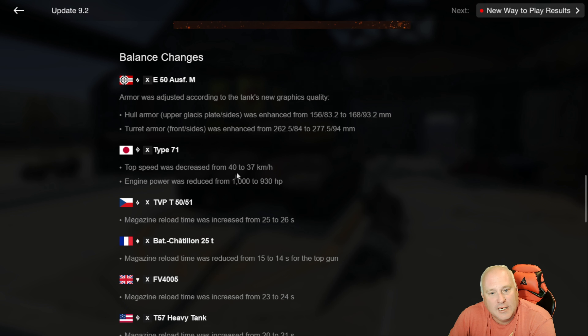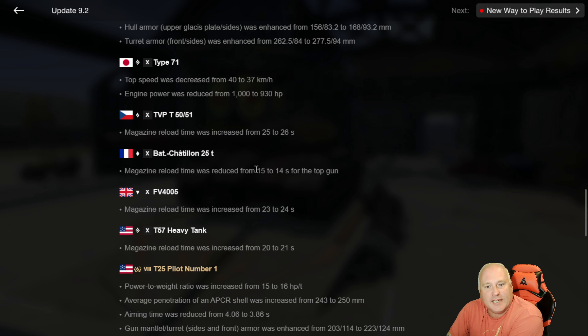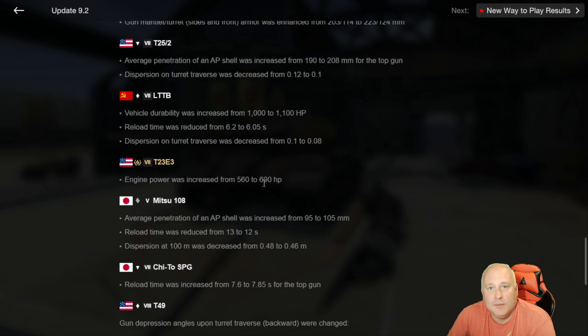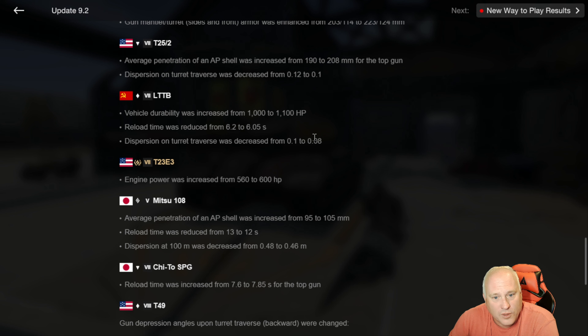Like the Type 71 — it's just too strong, it needs to get slowed down a little bit. The T25 Pilot was sold for really cheap not too long ago, and it got some really nice improvements: increased power-to-weight ratio, increased pen, and reduced reload time, so that should be a nice little fun tank to play. The LTTB, which is near and dear to my heart — used to be one of my favorites — nice to see it making a comeback. It's going to get a hundred extra hit points, which is 10%, plus reduced reload time. The pen is just horrible on it, especially with the meta of all these heavy tanks at tier eight.